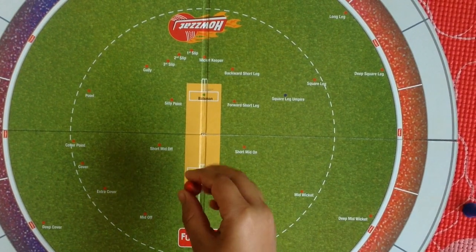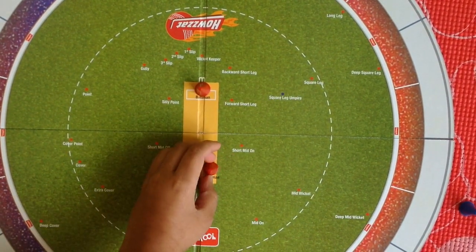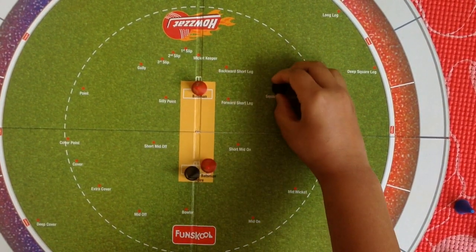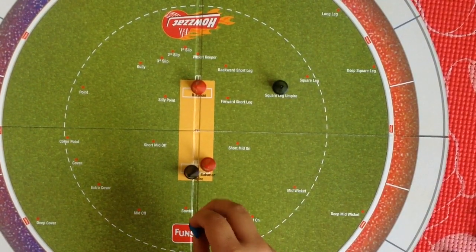Red color: batsman — strike batsman and non-strike batsman. Black color: umpire — umpire and square leg umpire. Blue color: fielders.